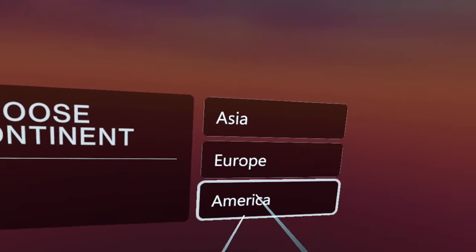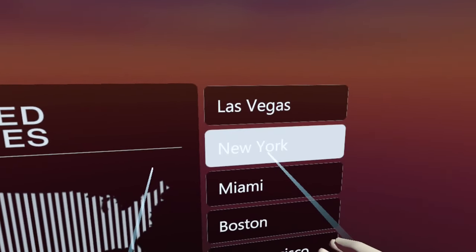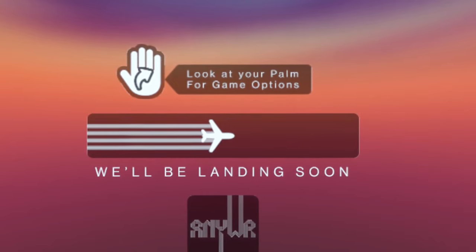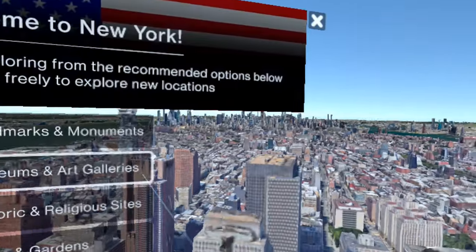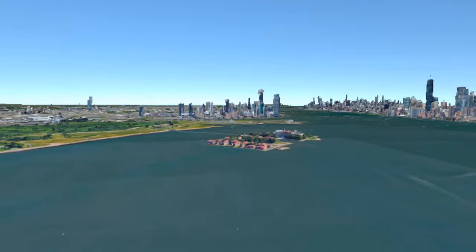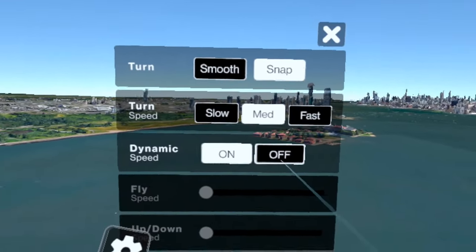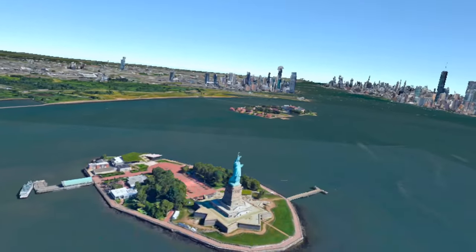Because everybody knows New York, don't they? People know San Francisco as well, but people really know New York. We'll take a picture by the Statue of Liberty — I'll put my hand on the Statue of Liberty's head. If anybody's still watching at this point in the video, I'm going to give you a special code: 3857X. Type that in the comments and I will know that you are a true fan of Ballsy VR. There we are, Statue of Liberty.